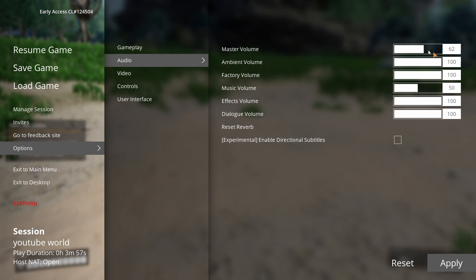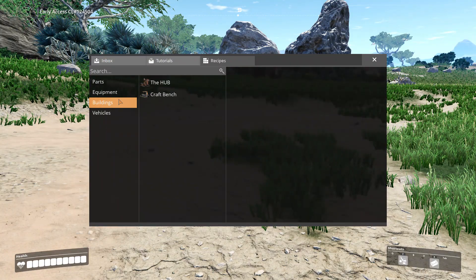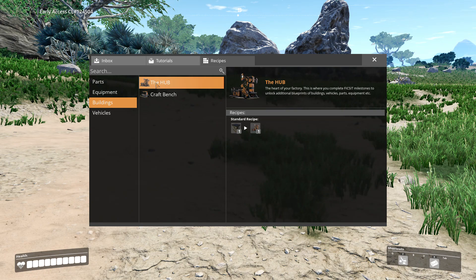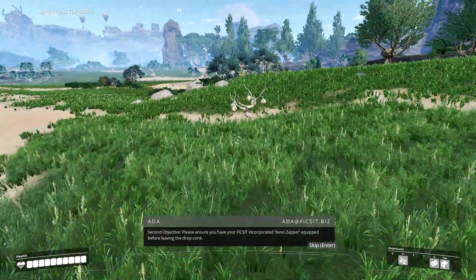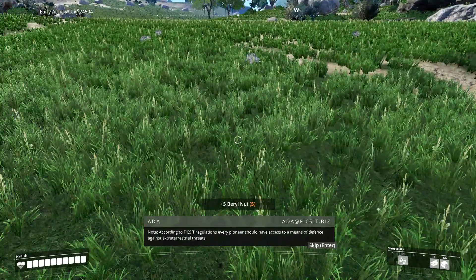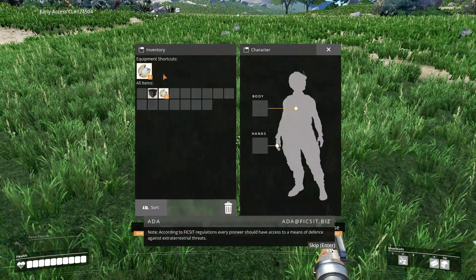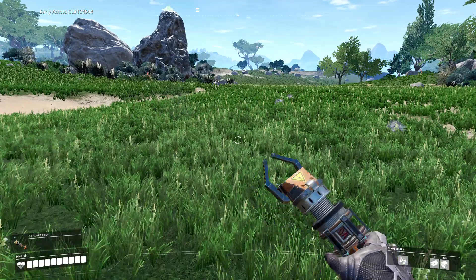All right, so if we open up buildings, we have the HUB - heart of your factory. We complete milestones to unlock additional blueprints of buildings, vehicles, parts, equipment and extensions. Second objective: ensure you have your Xeno Zapper equipped before leaving the drop zone. Every pioneer should have access to a means of defense against extraterrestrial threats.